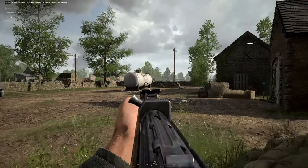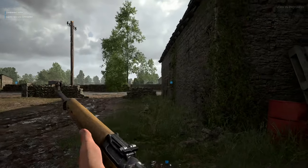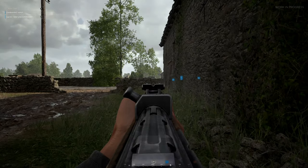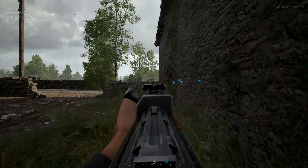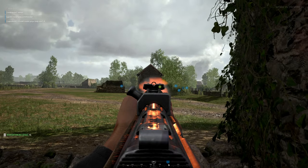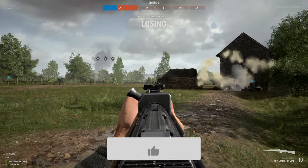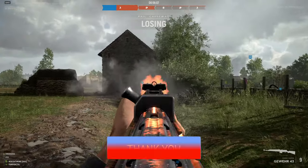The G43 is the semi-automatic rifle that the German assault kit comes equipped with by default, and I know that most if not all players would prefer to use this rifle instead of the Kar98k. So today I will show you how to use this rifle and hit your targets at 100 meters and up to 300 meters. If you like the sound of that, give this video a like and subscribe for more.